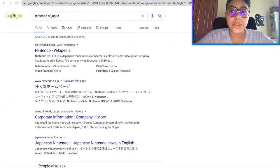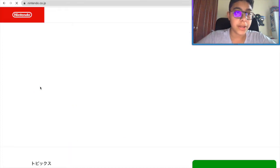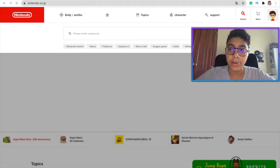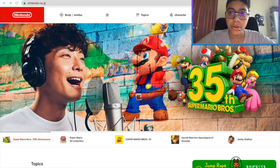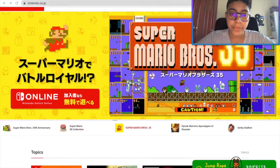So usually I use Safari for everything I do, but since it doesn't have a translator and I have to go through all sorts of crap to do it, I'm going to use Google Chrome and Google Translate for today. So here we go — that's definitely Japanese, so I can't read that. We're going to change it to English. It's called 3D Collection in Japan.